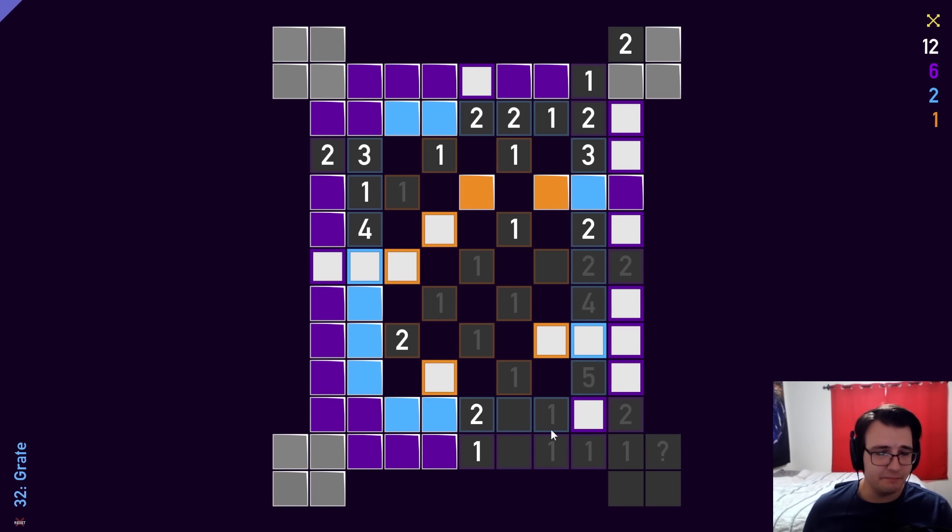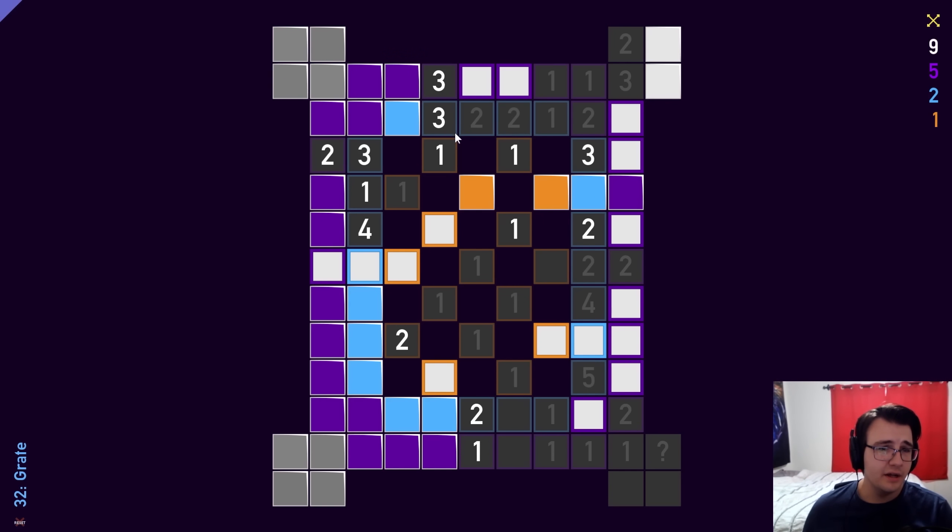The bottom right is completed. I have some basic Minesweeper logic. I have a completed 2, a 2 that's completed, and a 3 which forces 2 mines, and a 1 that's completed. Now I'm done with the orange. My 2 and 3 are completed, so the whole right side is done.